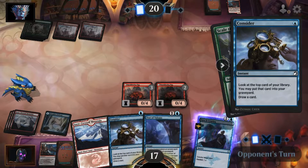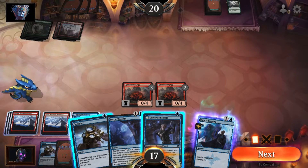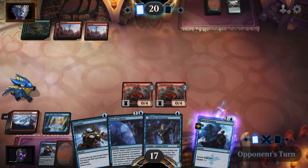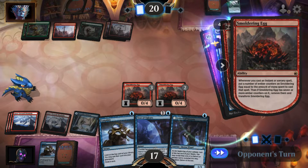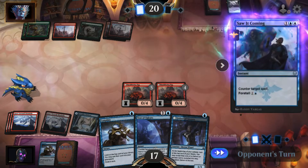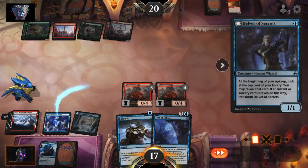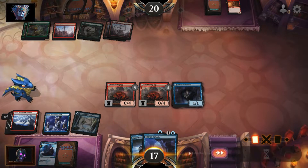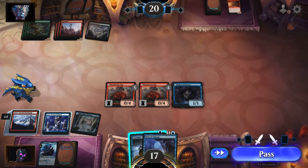I want to keep that. Delver — if only I had more blue mana. Something's telling me just to pass, so I think that's what I'll do. Why are they playing? More blue mana — awesome. So the one egg's gonna flip hopefully next turn. We'll just pass.